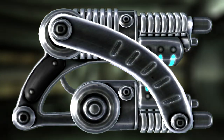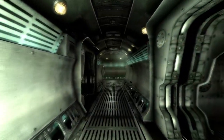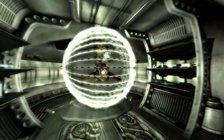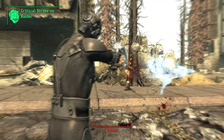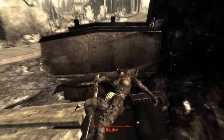Next up is the atomic pulverizer. This is a unique version of the alien atomizer and can be found within the weapons lab. Head through the area until you come to a corridor with a locked door and a terminal to your right. Inside the room with a drone will be the weapon on the shelf to your right, next to another atomizer. The weapon has a slight increase in damage from 35 to 37, however it has a much lower AP cost, allowing you to fire many more shots in VATS.